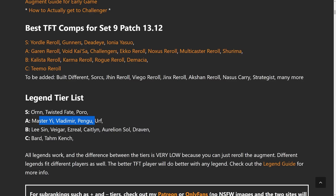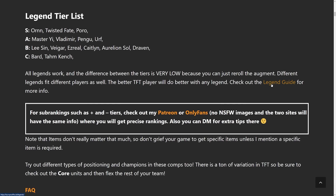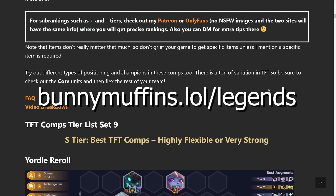Just be sure that if you do pick your legend augment you actually plan around using it, because that's where most of its strength lies. In the S tier — the one that like 90 to 99% of top players are using right now — it's Orn, Twist of Fate, and Poro. A tier: Master Yi, Vladimir, Pengu, and Ezreal. B tier: Lissandra, Veigar, Ezreal, Caitlyn, Aurelion Sol, Draven. C tier: Bard and Tahm Kench. Check out the legend guide at bunnymuffins.lol/legends.